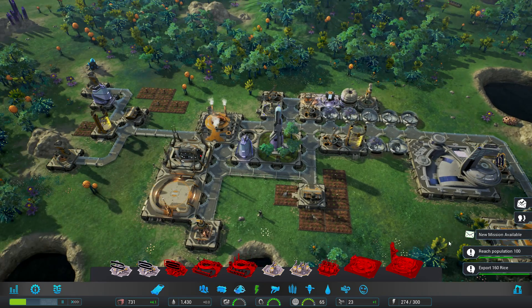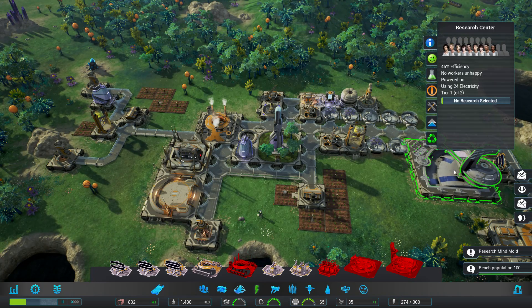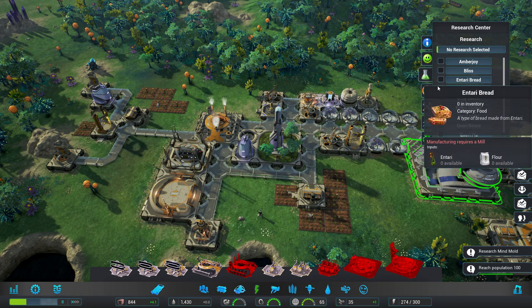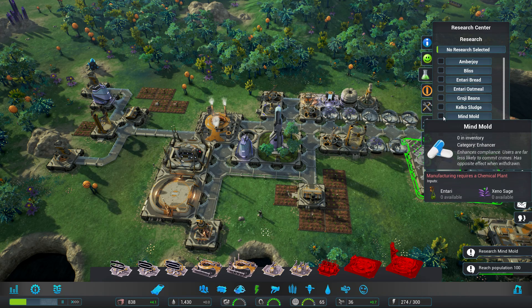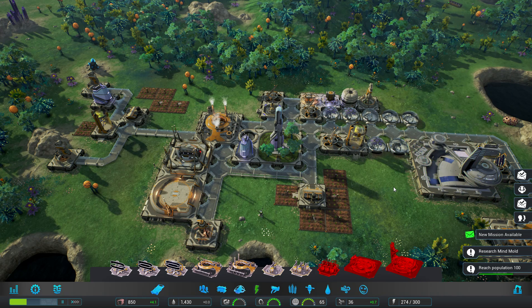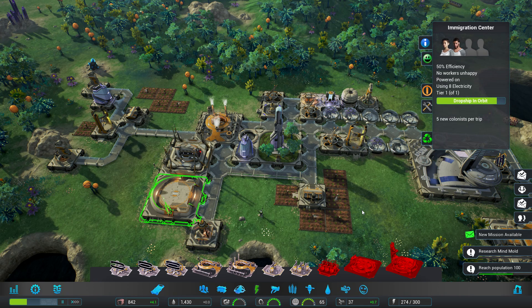Hey Chief! Research — mine mold, we'll get that done. We're in a good shape right now. We're still having issues with getting people. I'm probably gonna put down another immigration building, but that's gonna be in the next video.